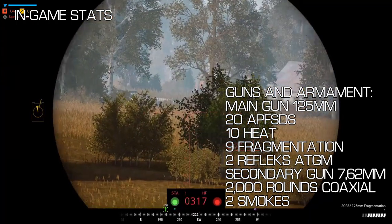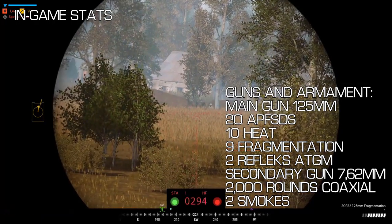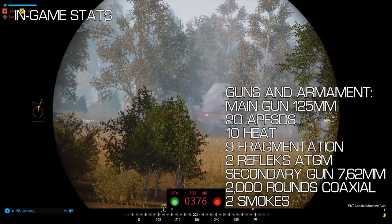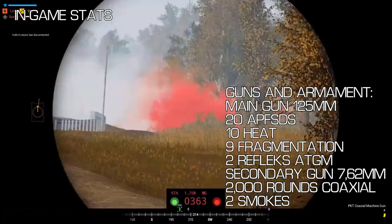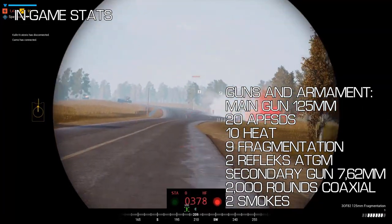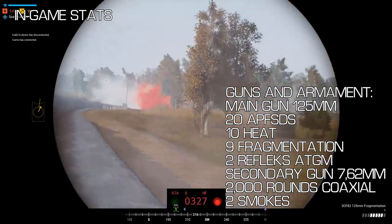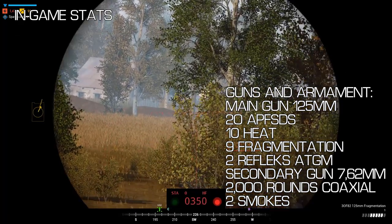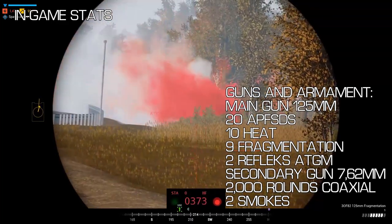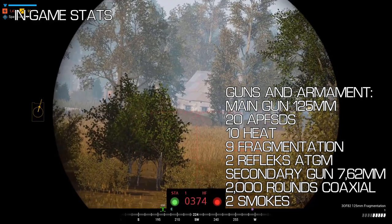Next you have 10 HEAT — high-explosive anti-tank — rounds, which will comfortably level HABs or emplacements and are also good for anti-infantry. Then you have 9 fragmentation rounds — frags — for those times when you stumble upon a freshly unloaded enemy squad and want to see nothing but red mist. Unique to the T-72, you have 2 Reflex anti-tank guided missiles, which add some spice to your anti-vehicle operations. Being laser-guided, use them on moving vehicles or helicopters. You also have a 7.62mm coaxial machine gun with 2000 rounds of ammo.